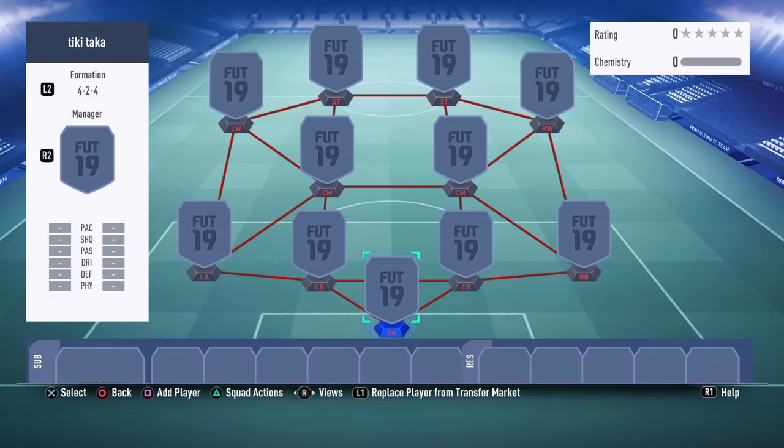The 4-2-4 is a brand new formation added to FIFA 19 by EA Sports. It's a very offensive formation and it's extremely easy to create scoring chances using the 4-2-4. But on the other hand, you may face difficulties in defending.